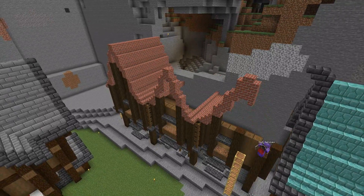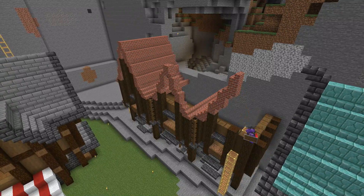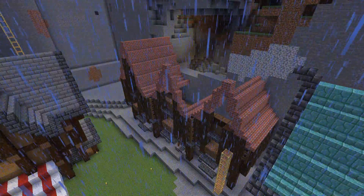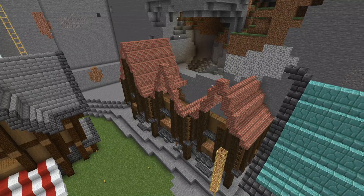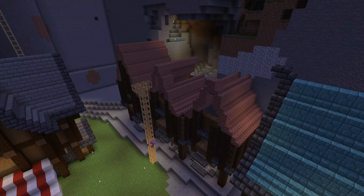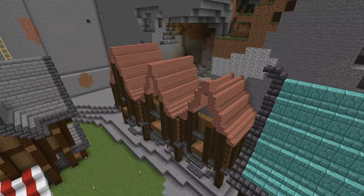I changed this side because it was a bit off. I thought about leaving it but decided no, so I took down a whole side of the build just to change things by one block. It lines everything up much better. It would have bugged me had I left it, so I'm glad I changed it. Now I'm filling in this roof with brick — it ties in nicely with the stone, brick, and prismarine, and I'm really pleased with how it's looking.